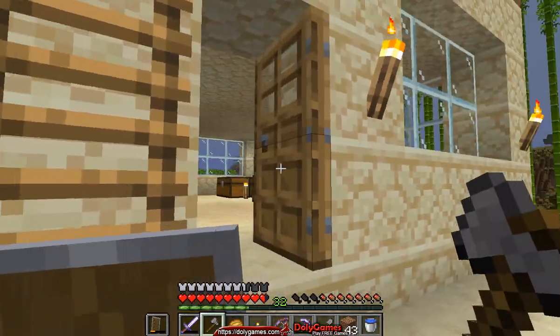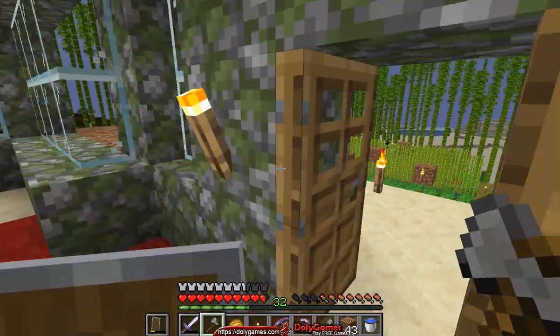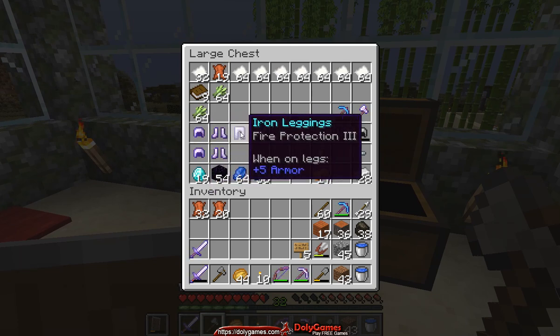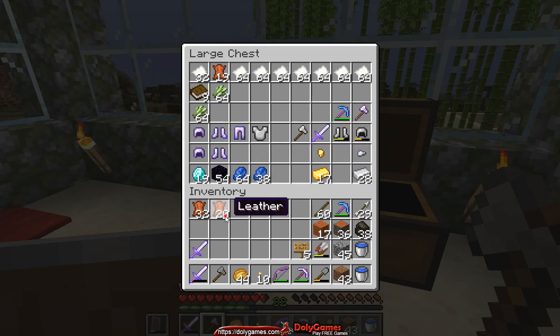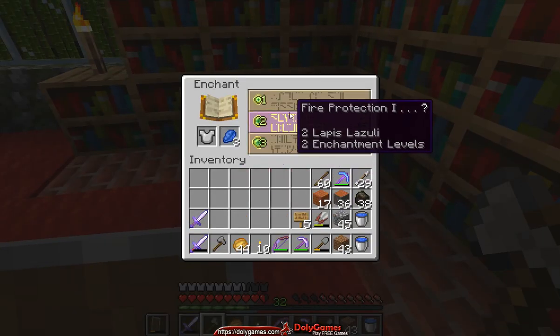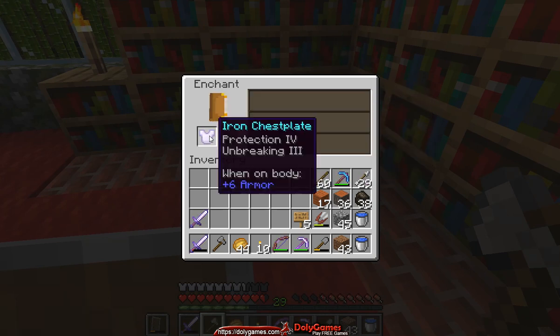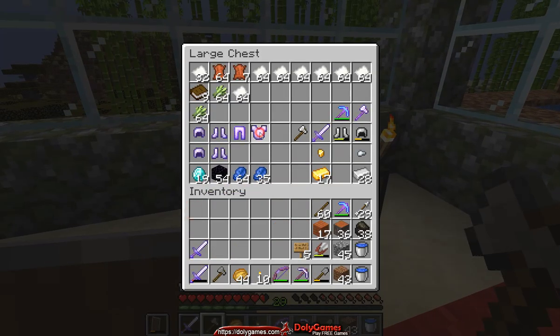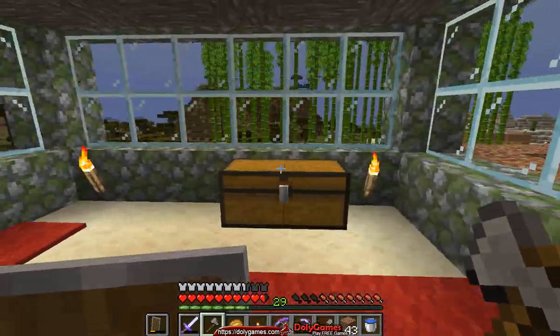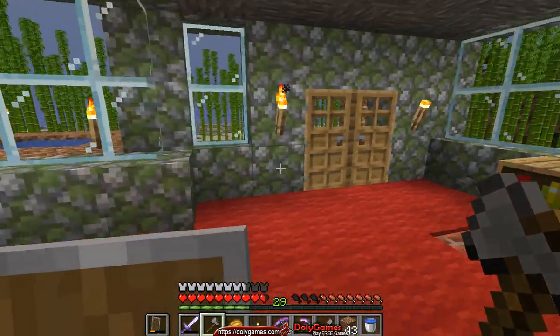I also killed an enderman and got an enderpearl. On the second floor I have the chest with the fire set almost ready — fire protection 4, fire protection 4, fire protection 3 — and this is going to be regular protection 4, which I can do right now. I was waiting to level up to 30. With this one we can have protection 4, and maybe something else will come with it. Protection 4 and unbreaking 3 — fantastic. So now I have the full fire set which I can wear to go to the Nether. That's something I have seen but not done myself. I think that's it for this part — I will do the farms and stuff on my own time and we'll continue in the next part.